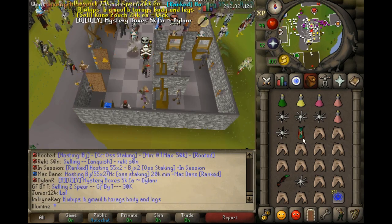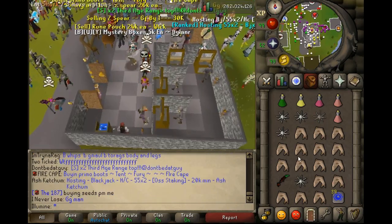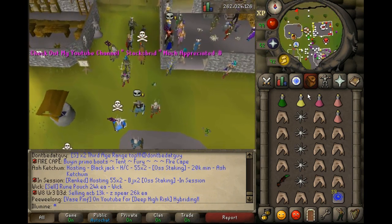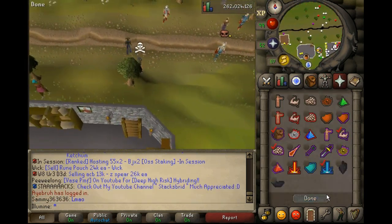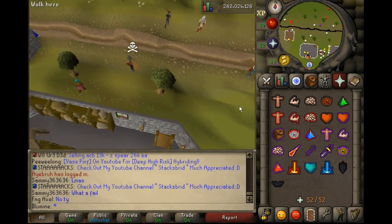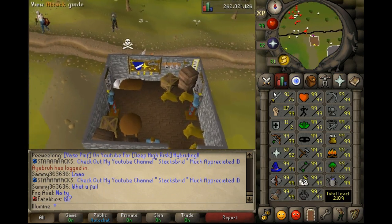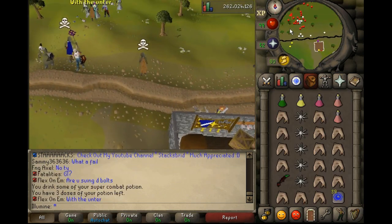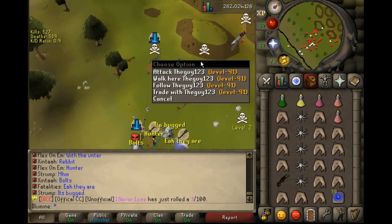I'm gonna take out the strength — wait, why would I wear a strength table with a fire cape? That hunter's crossbow is pretty OP. I don't know why I changed the range gear there, I have no clue at all. Well that's fine guys, we're gonna get a kill — we've already got one kill, we're gonna get another, we're gonna get a good PK this time, an item.